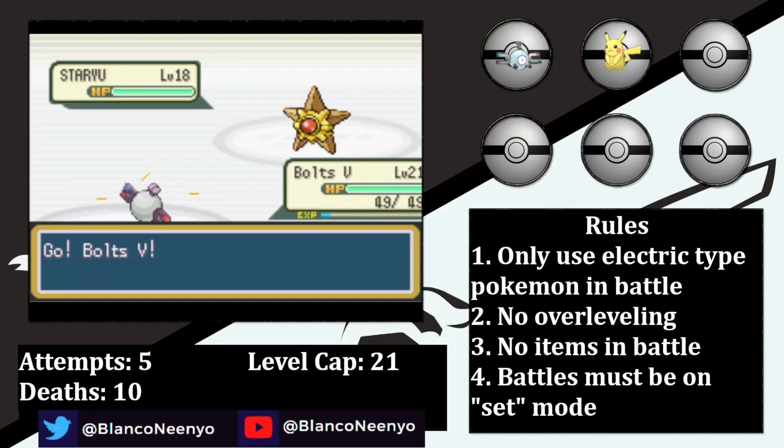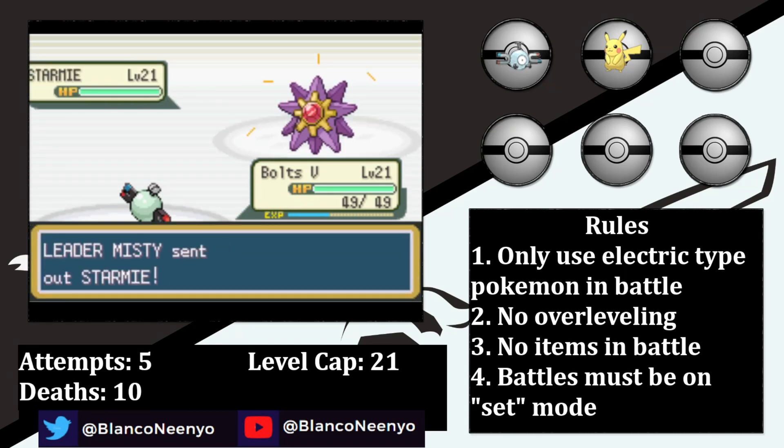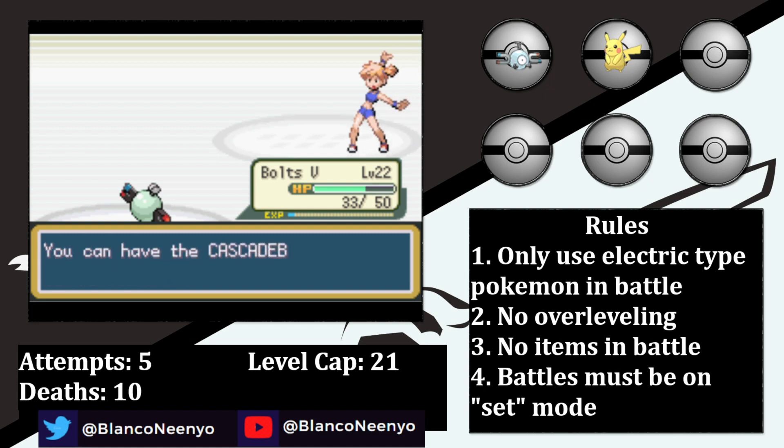Staryu outspeeds but just goes for Harden, then Boltz the 5th is able to knock it out in one hit with a Thundershock. Her Starmie comes in and lands a Water Pulse, but thankfully it doesn't get the crit or confusion. Then Boltz the 5th lands a Thundershock that paralyzes Starmie, allowing them to outspeed on the following turn and knock it out with a second Thundershock. Earning the second badge was a much more pleasant experience than earning the first.